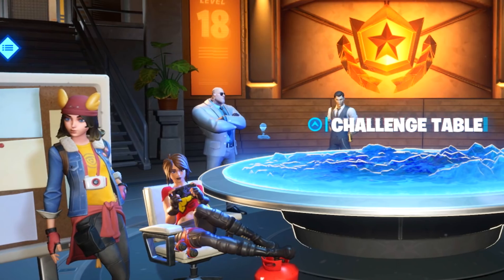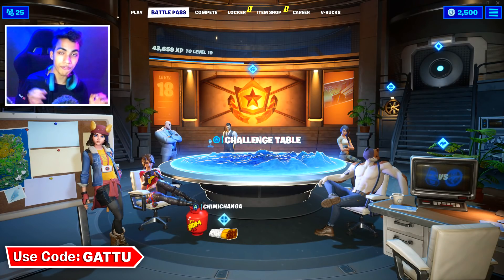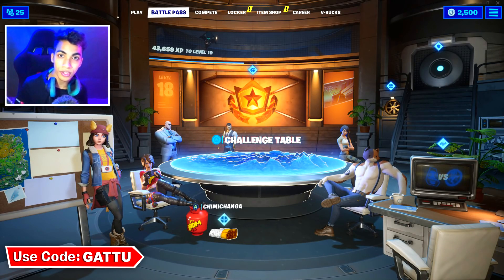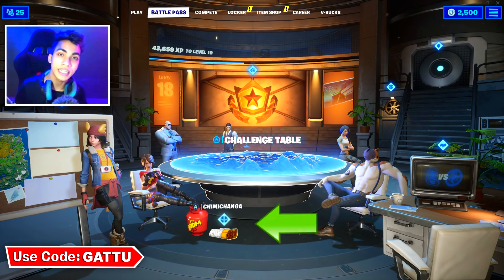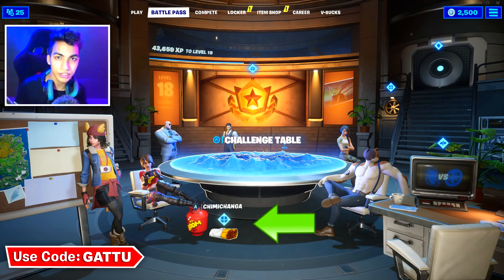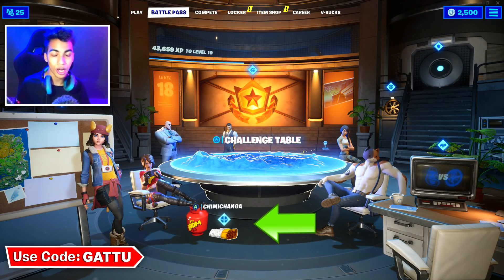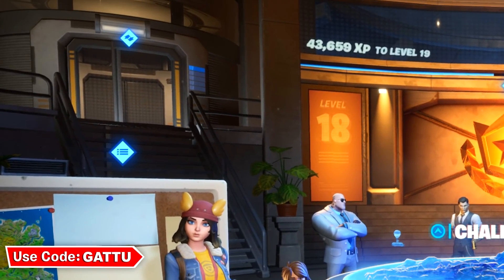This is going to be our first location for the chimichanga in Fortnite. As you guys can see, literally below the feet of TNT Tina, you will see our first location for the chimichanga. You can go ahead and open your game and collect this chimichanga right over here. Now we'll be moving on to the second location.